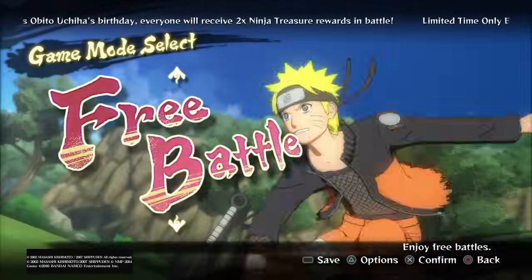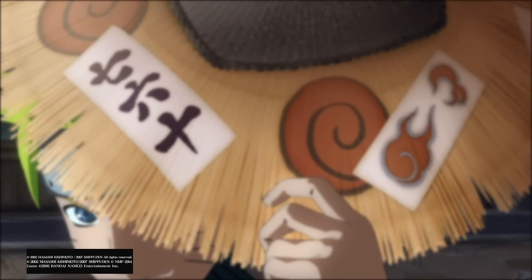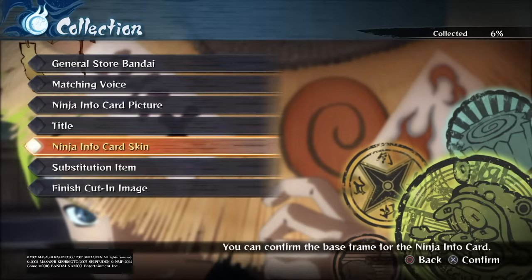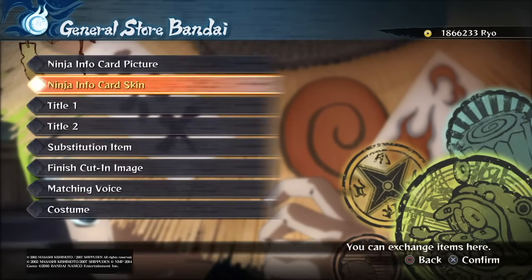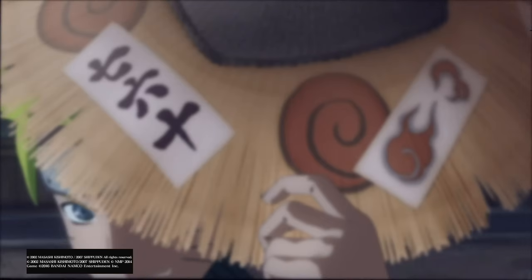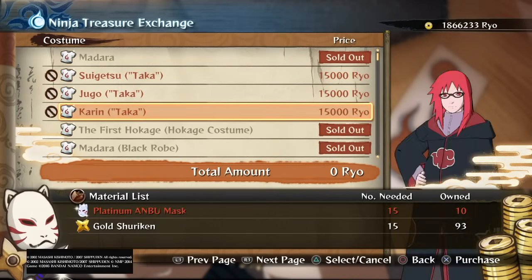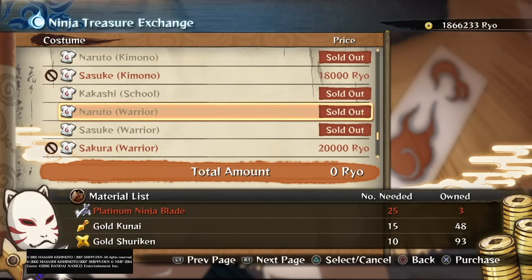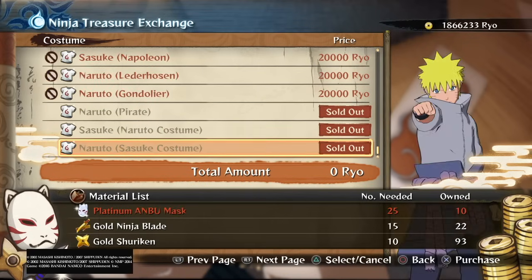Now to unlock the costumes - most of the costumes in the previous Naruto games were bought as DLC or pre-order bonuses, they weren't really free. Well in this game they are free. I think every single costume that was released as DLC in the previous games is free in this one, but it requires some grinding. You find platinum scrolls, platinum ninja tools, and all this stuff, and they're used to craft costumes.